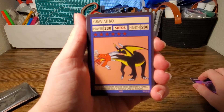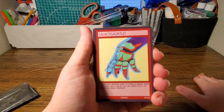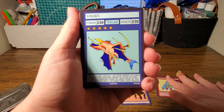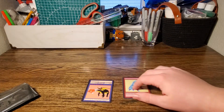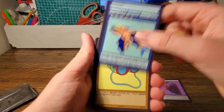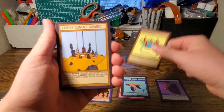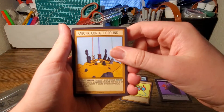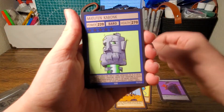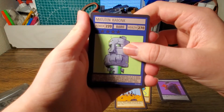A Gravithax — our first rare. Galactagauntlet. Inuiti. Galactagoggles. Kabonk. Contact Ground. Mutantkabonk — there's our second rare.